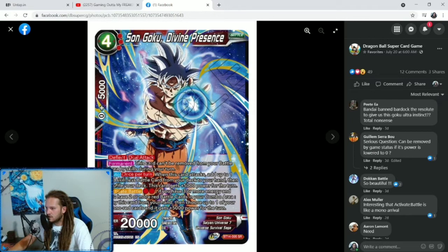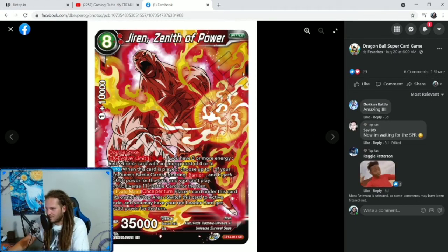We have a super rare Sun Goku, Divine Presence — looks pretty good. 4 cost, 3 specified red, 5K combo, 20K battle card. Dual attack with Deflect. This card can't be removed from your battle area by skills during your turn. Auto once per turn: when this card attacks, add up to 1 red skillless battle card from your deck to your hand, then shuffle your deck, and this card gets plus 5,000 power for the turn. He is a Universe 7 — he works with the Gohan leader and with the Skillless stuff. Activate Battle for 2 red: if you have 3 or more energy and 2 or more red battle cards in your combo area, play this card from your hand, then choose up to 1 of your mono red cards and it gets plus 5,000 for the turn. So you can play this guy for 2 because you're going to be comboing a lot.